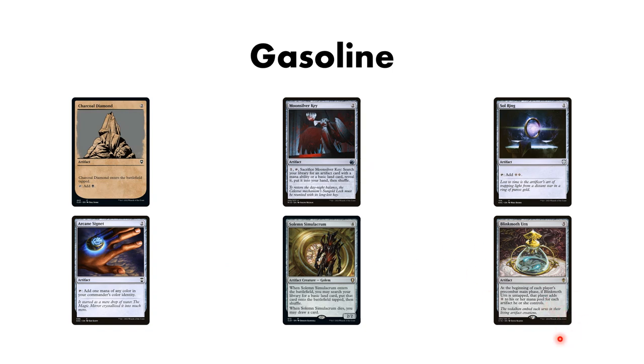And then our big ramp piece, Blink Moth Urn. Blink Moth Urn has the 'if it is untapped' text like Winter Orb, and it gives you an amount of mana - to everyone, on each of their pre-combat main phases - equal to the number of artifacts that you or she controls. This card is dangerous, but we're making a lot of artifacts, and it can really just accelerate you into the stratosphere.